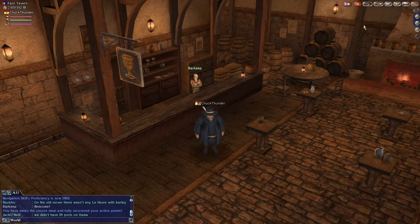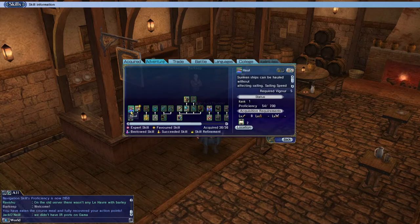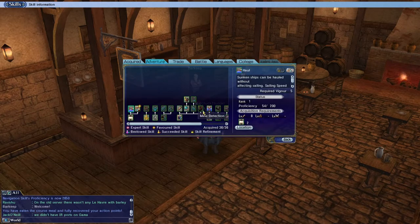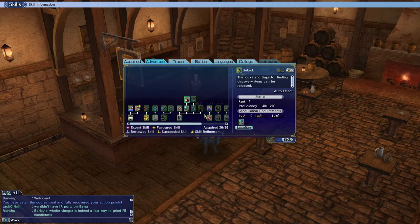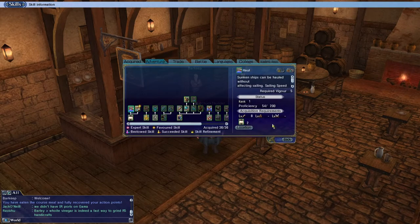Let's talk about where you can get these skills. For haul, you also need sail handling, which you should get relatively quickly. You can get haul at specific locations in Alexandria at the adventure GM — be sure you can get into Alexandria. You can get salvage at the Athens or Martinegro NPC, and you can get unlock in Alexandria, Tunis, or Marseille. I picked up unlock in Alexandria since I was already there for haul.